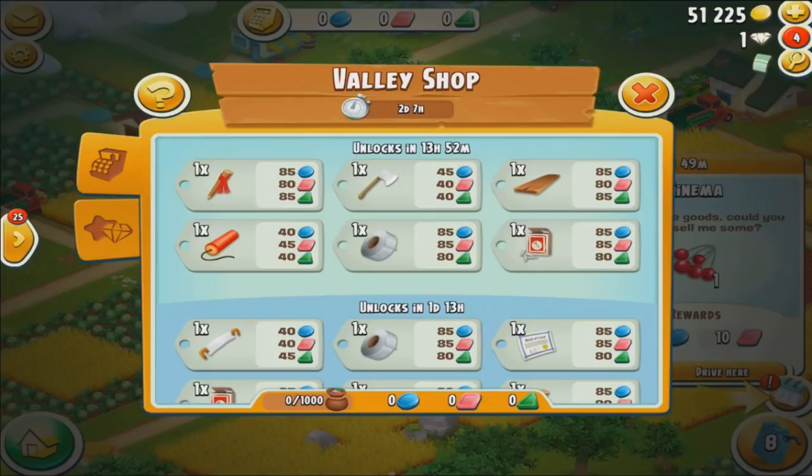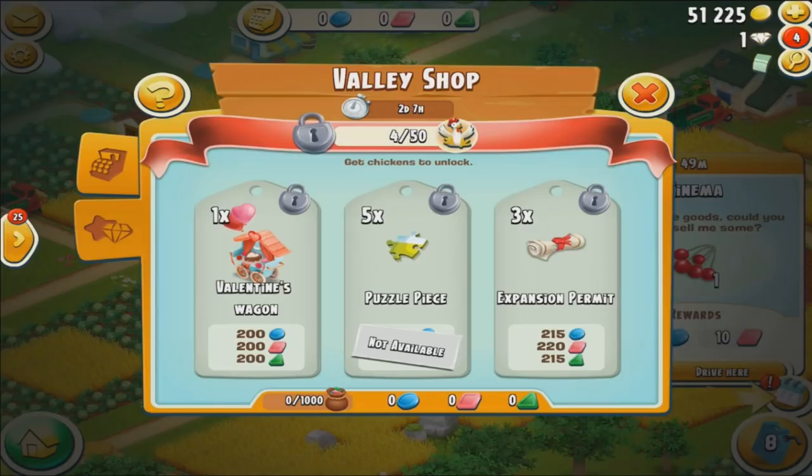There is a second part of the shop and this is where the chickens come into play. In your daily travels around the valley you'll encounter chickens on the road — just drive to them and tap to collect. It's not a competition; whoever finds them, they go into a shared pool. Once you get 50 chickens, a special shop unlocks at the end of the season. Choices include permits, a Valentine's wagon decoration, and puzzle pieces — though puzzle pieces require a high enough level. This shop only unlocks if you've collected all 50 chickens.